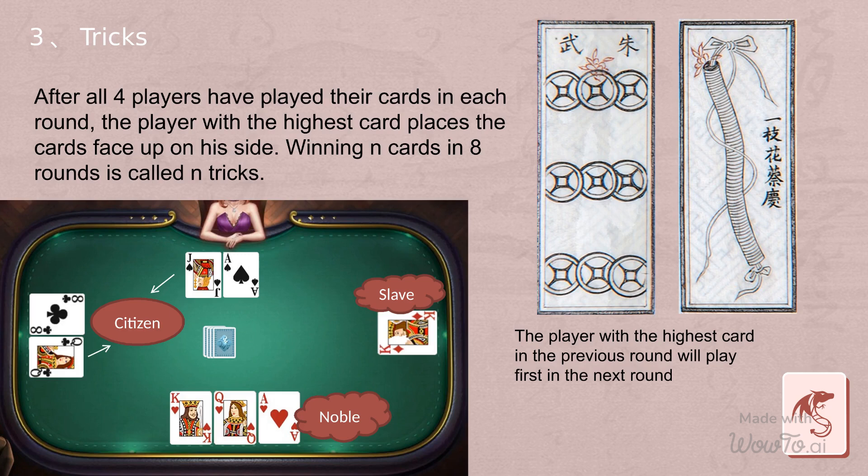After all four players have played their cards each round, the player with the highest card places those cards face up on their side. The other players turn their cards face down. The player with the highest card in the previous round will play first in the next round.